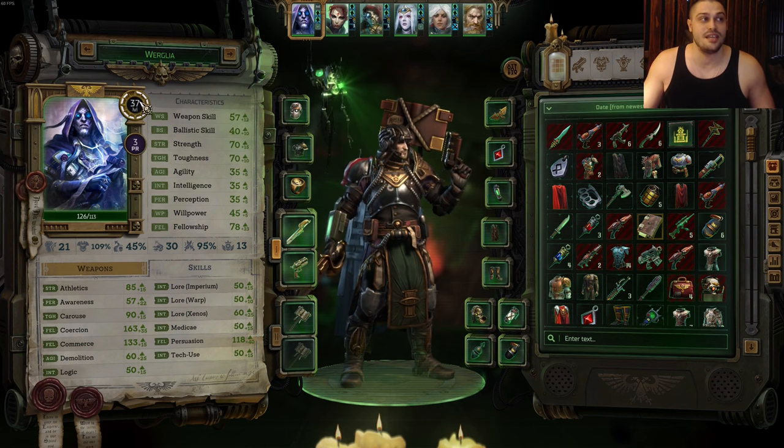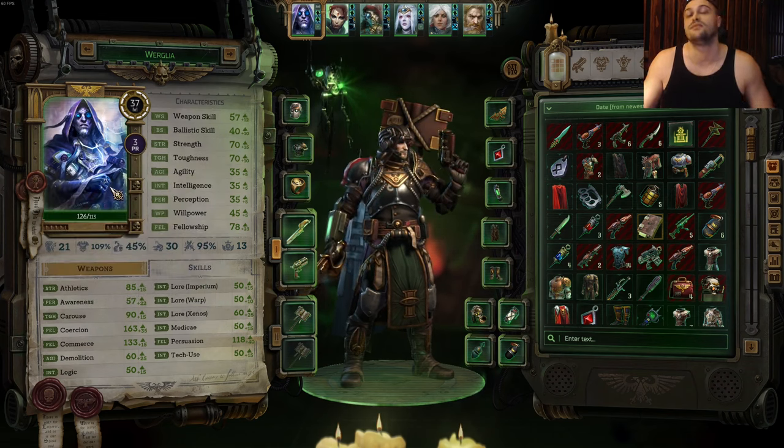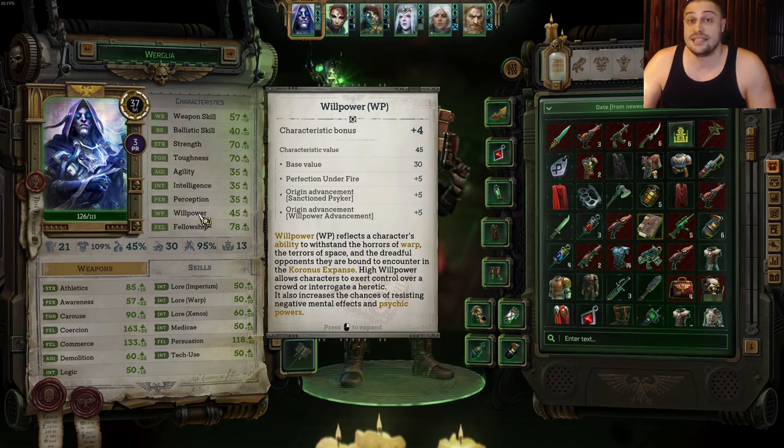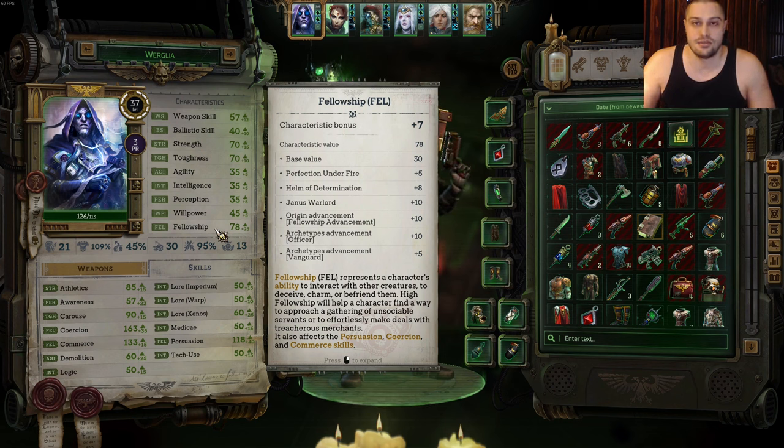The next characteristic is willpower, which is there for psykers. You can tell if a character is a psyker by seeing the psyrating line with a purple circle. There can be a lot of different psykers in the game: diviner, sanctic, pyromancer, biomancer, telepath, and so on. Cassia as a navigator also profits from willpower. The higher the willpower — for example, 105 on Cassia — the more damage your spells do and the more potent your buffs are.